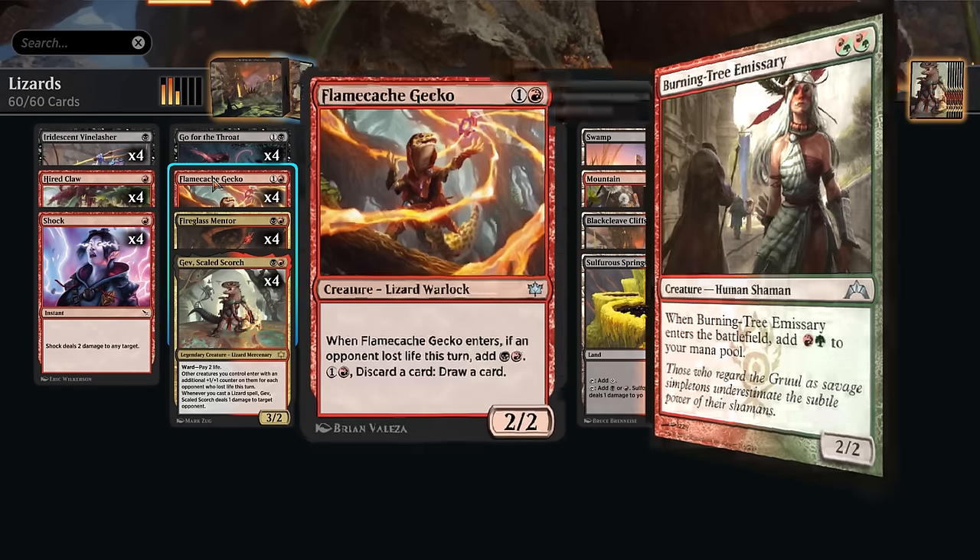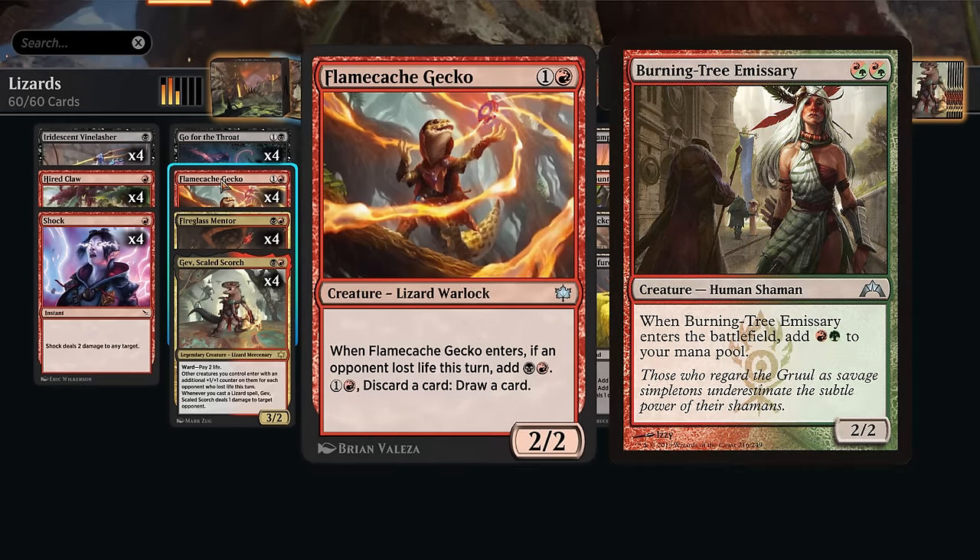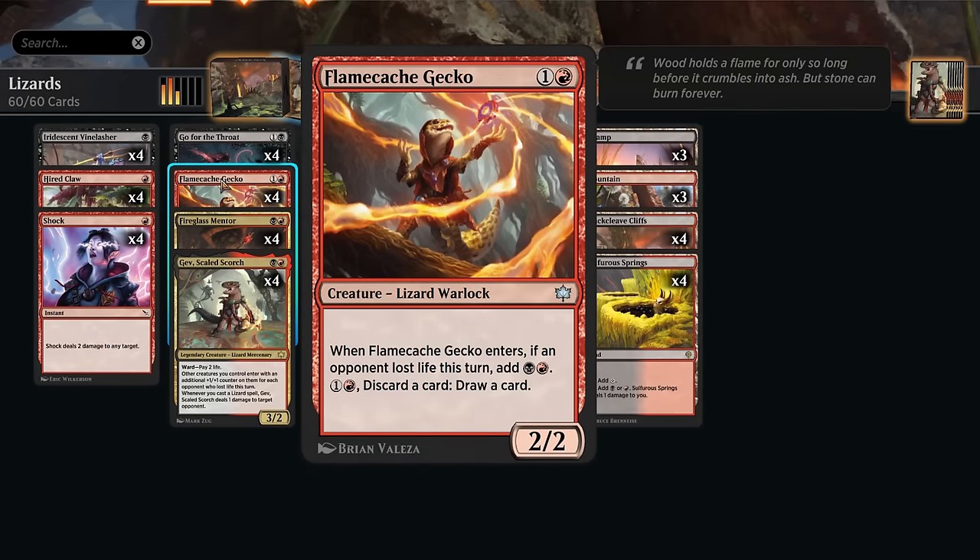We also get to play with a new Burning Tree Emissary, if you will. Flame Cash Gecko is a 2-mana 2/2. When it enters, if an opponent lost life this turn, we get to add Black and Red to our mana pool, which we can then use to cast additional 2-drops. Maybe chain together multiple Geckos, and we can always use that leftover mana to discard a card and draw a card, so that's a decent mana sink in the late game.